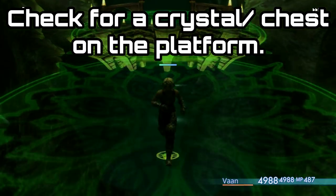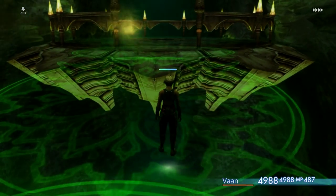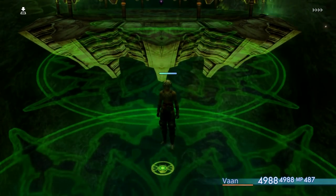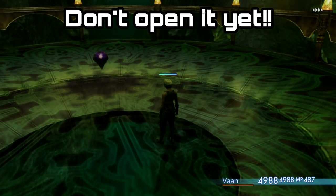Once you've done that, load up your game and you'll be brought back into the Ultima room with all your preparations. Run up to the platform and check if there is a crystal or a little chest there. If it's not there, that's fine — just run back and forth between the zones and keep checking that platform until the crystal or treasure chest has appeared in the middle of the room.